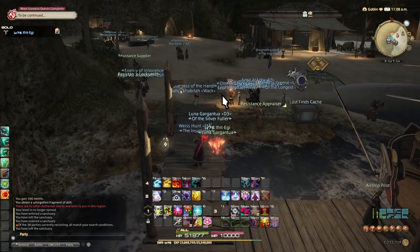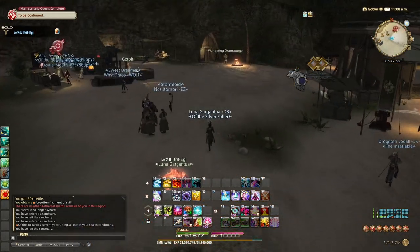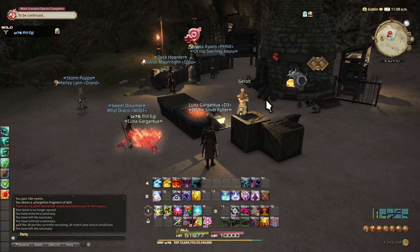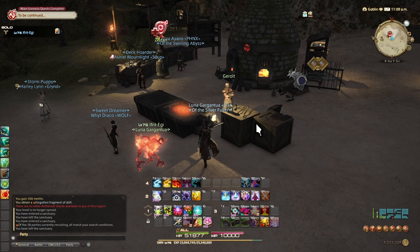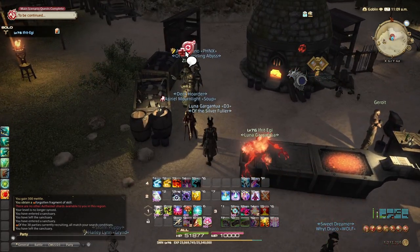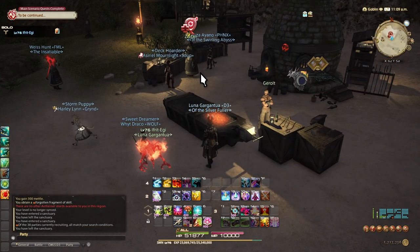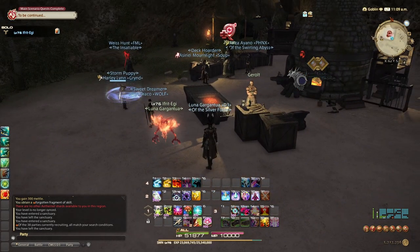Once you get to Gangos, there are a couple of things that you do need to do whilst here. First of all, follow the story questline all the way through and get that done up to and including the Bozjan Incident. Secondly, you're going to come over here and talk to Geralt, and he will craft you your first resistance weapon. This will be on whichever class you have equipped when you take the quest from him. You do have to be level 80 to do it. You also talk to Zlatan for any further weapons out of him.